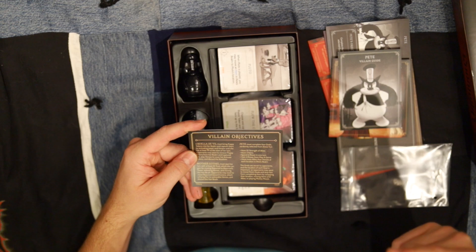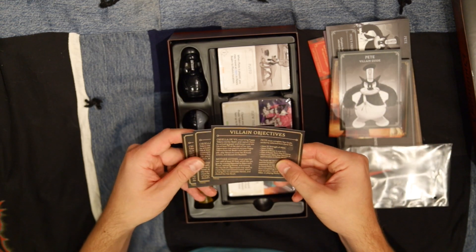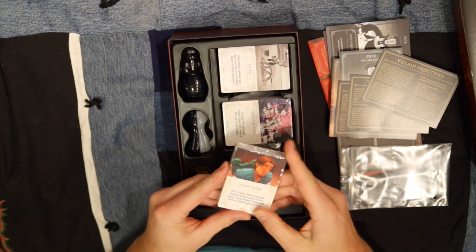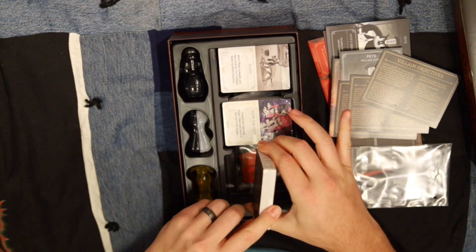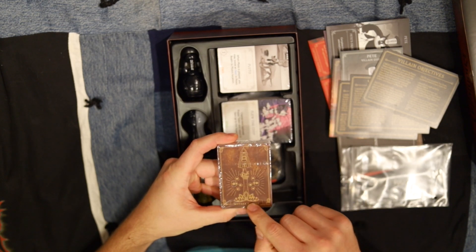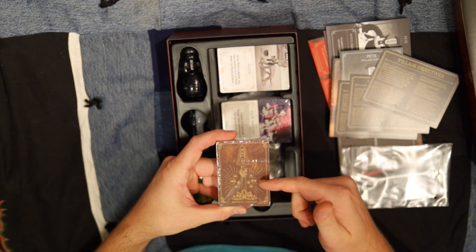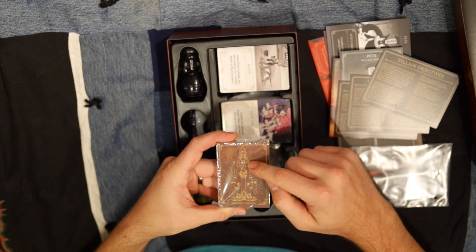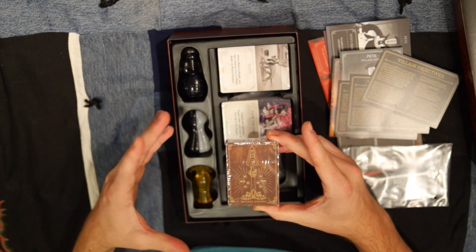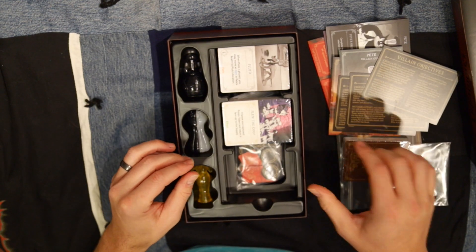Knowing the villain objectives helps you understand what the other players are doing so you can prevent them from winning. Then we get to the cards — each villain has a different fate deck and a base deck. For Mother Gothel, there's unique artwork on the back of these cards: the lights, the tower, her cloak — she's always in hiding near the end of the movie. Really cool artwork on the backs of these cards.